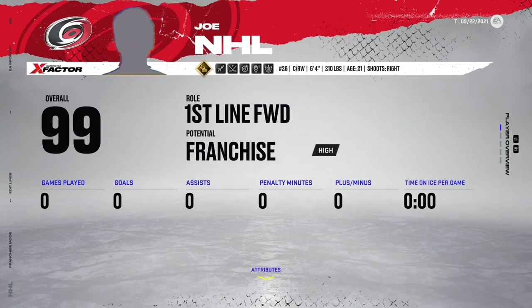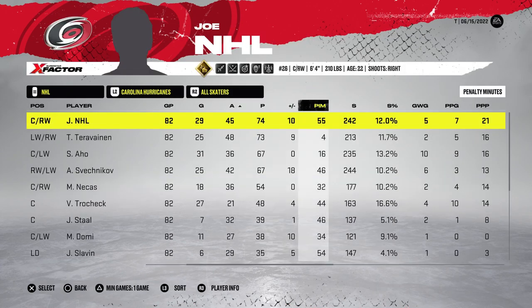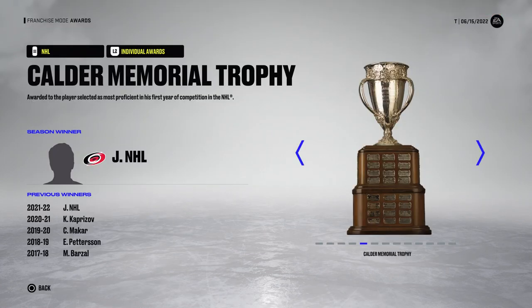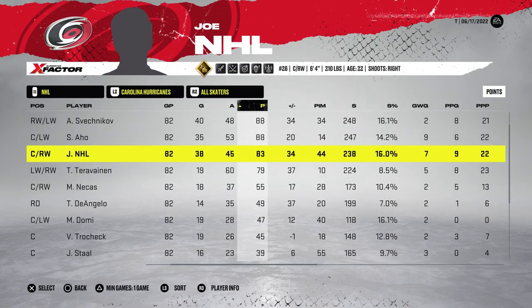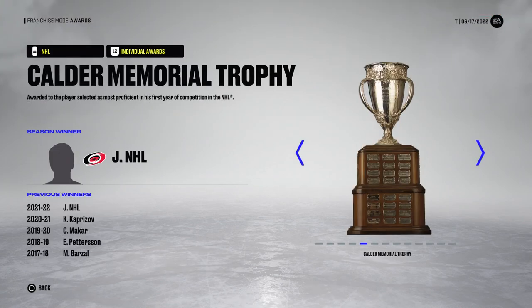Now we're on to Joe NHL as a grinder. The first year they finished fifth in the Metro with 90 points, missing the playoffs. Joe NHL would lead the team with 74 points and won the Calder. The second year, still a grinder, they finished second in the league with 108 points and Joe NHL put up 83 — his first point-a-game season. He also had 25 playoff games with 21 points and was a plus seven.